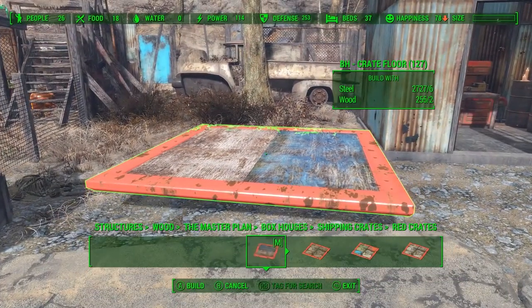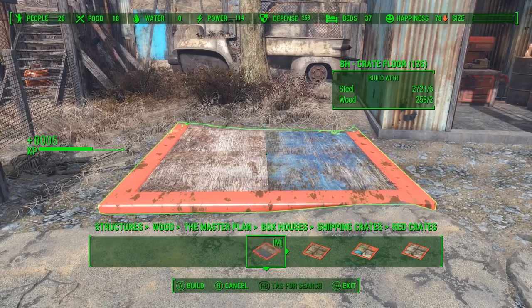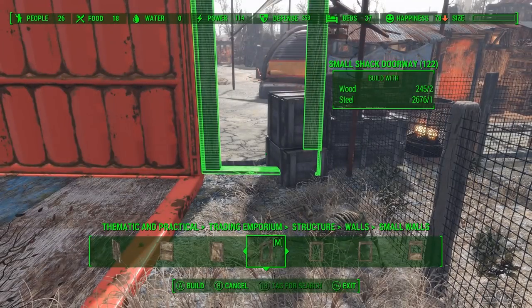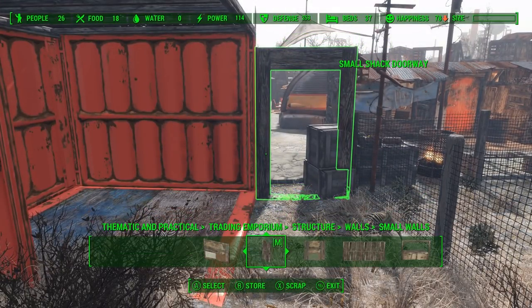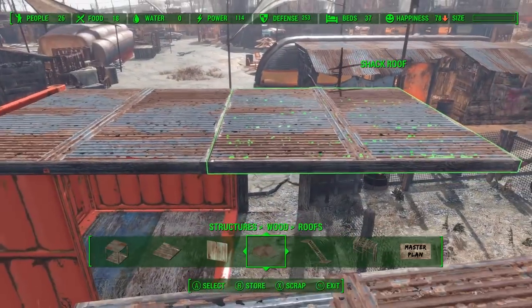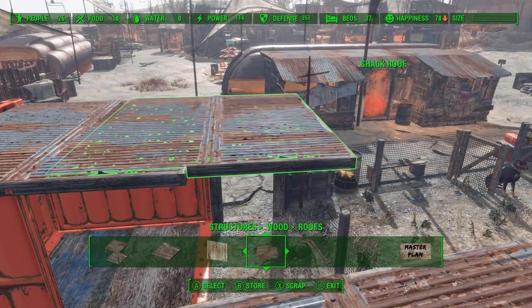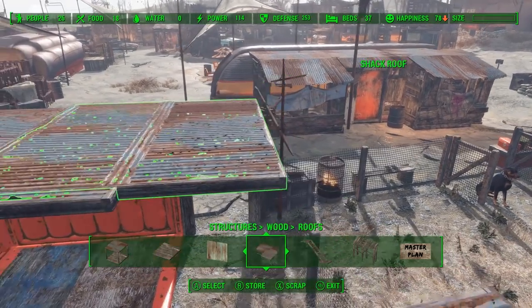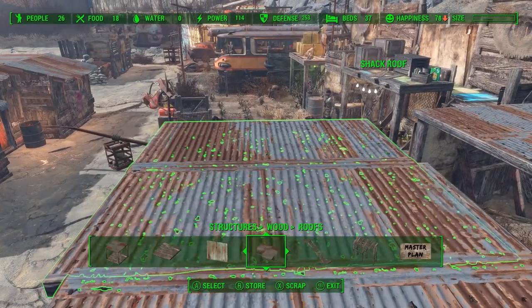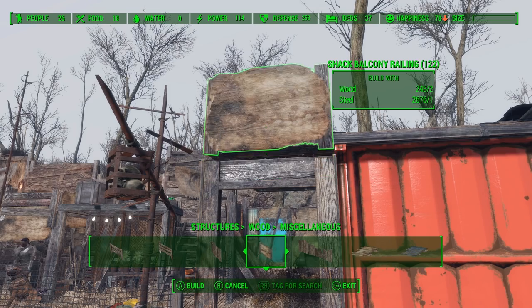I want to use a shipping container to close off the gap between the operator farm and the workshop shack, so we're just going to place down one of the bottoms for the shipping container and sink it into the ground a little bit. The shipping container wasn't quite big enough to fill in the entire gap, so we're going to use some wood bits to extend it out. That shack doorway wasn't making contact with the ground, so we can use Place Everywhere to drop it down a bit. For the roof, we're going to go ahead and snap two of those together, but it's definitely too wide, so we use Place Everywhere to inch it back into place and make sure it's even with the doorway. We just keep moving it over and slide it back so it's flush with the other roof. Now we have to cover the gap between the roof and the doorway, so we can use one of these balcony railings and get it so it's making contact with both.